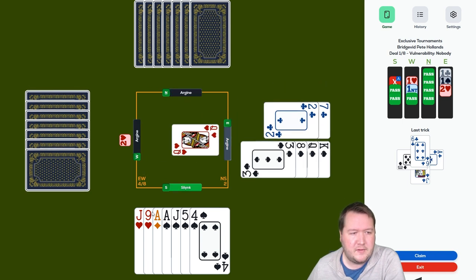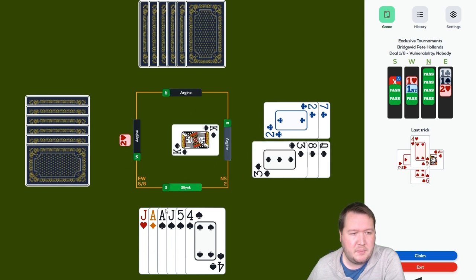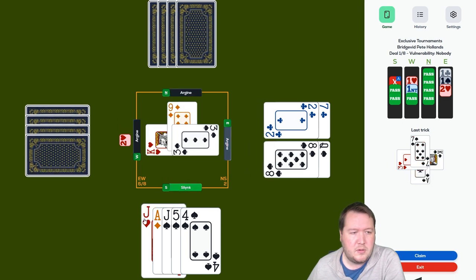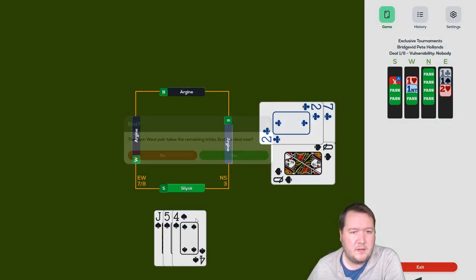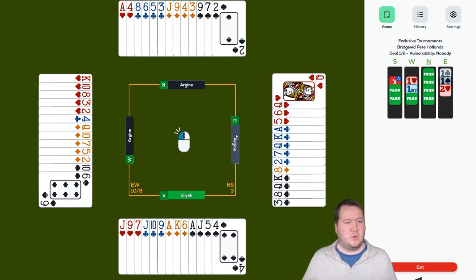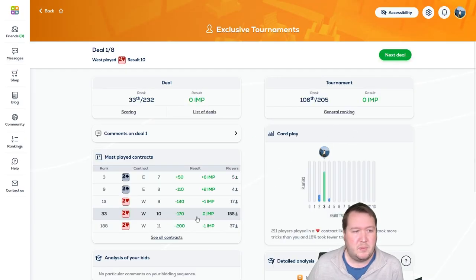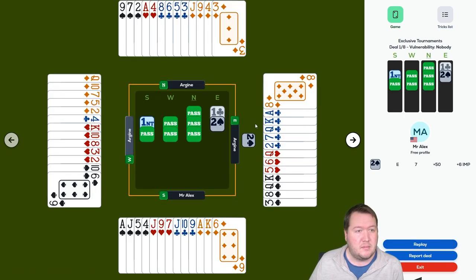There's a two-spade lead, and they have five-five shape. I'm just getting the ace of diamonds from here. Not sure there was much more we could have done — feels like they just have it. Might lose an IMP, flat board. Some people got to two spades — they just overcall a spade when a club and no trump are bid.